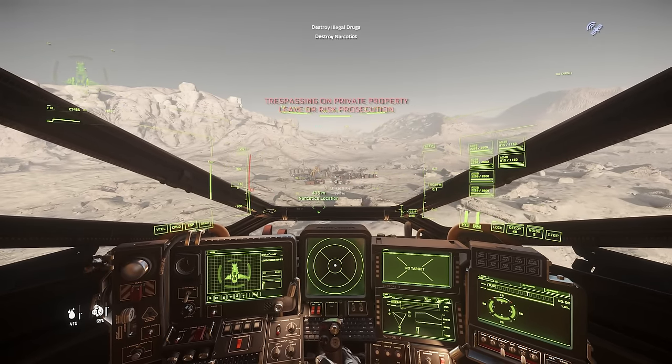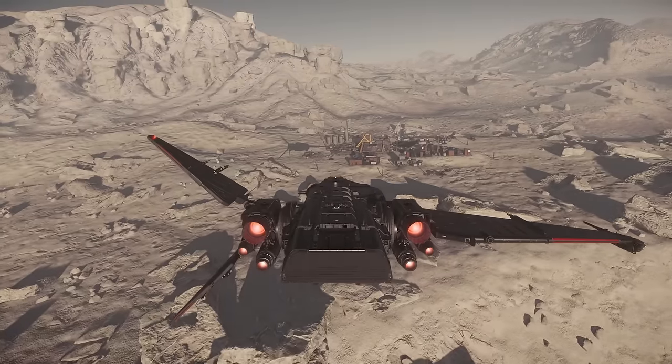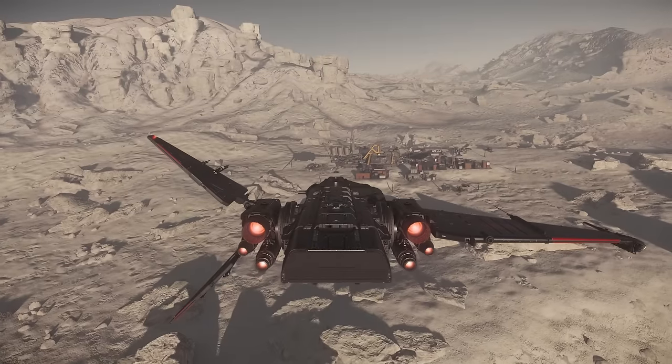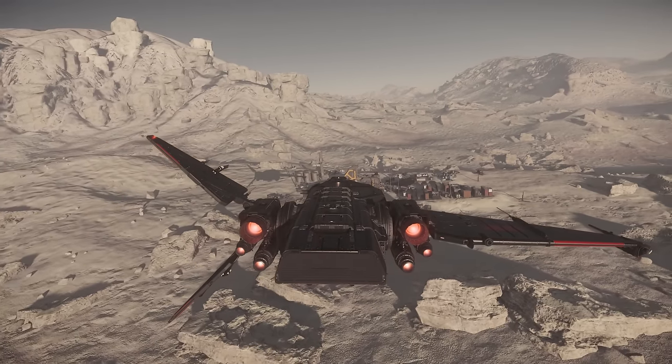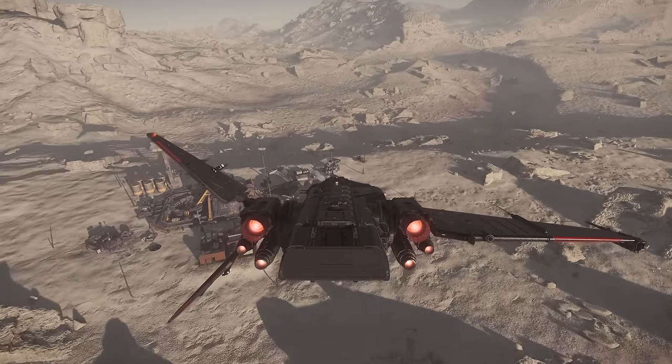I like to do it this way and I will show you why. The mission you need to unlock and play is the Destroy Illegal Drugs mission, which you can find in the Mercenary tab once you unlock level 2 with Crusader Security. Today I am using my Drake Corsair which is fully upgraded with military A components and a full ballistic repeater setup for this mission.